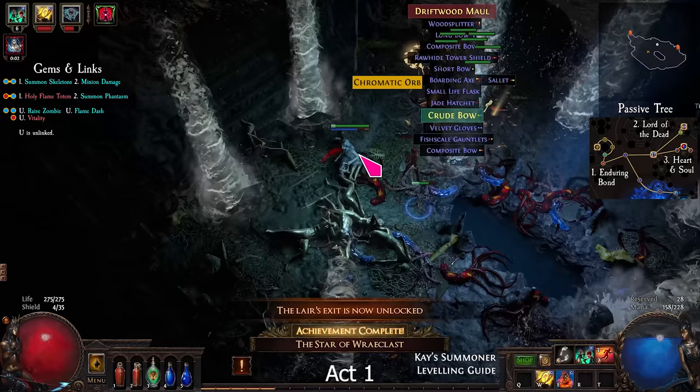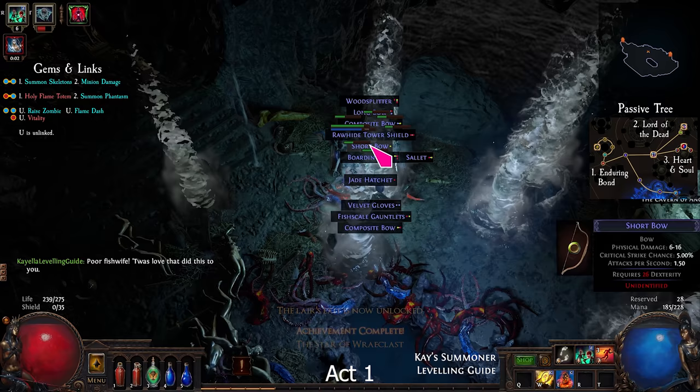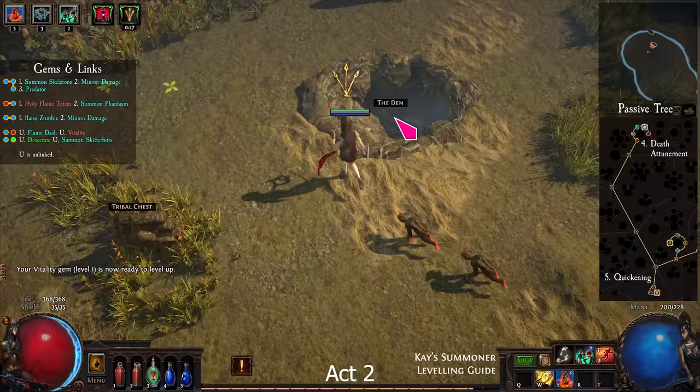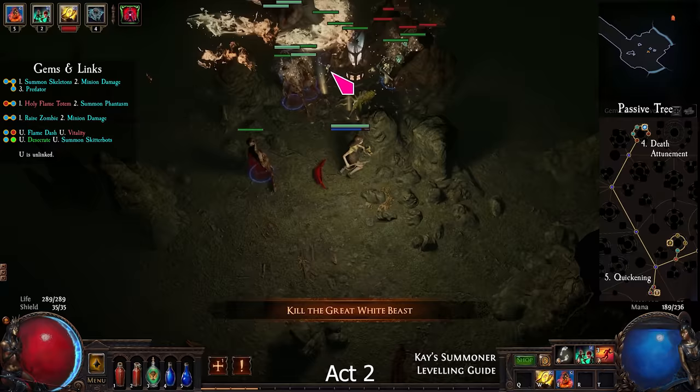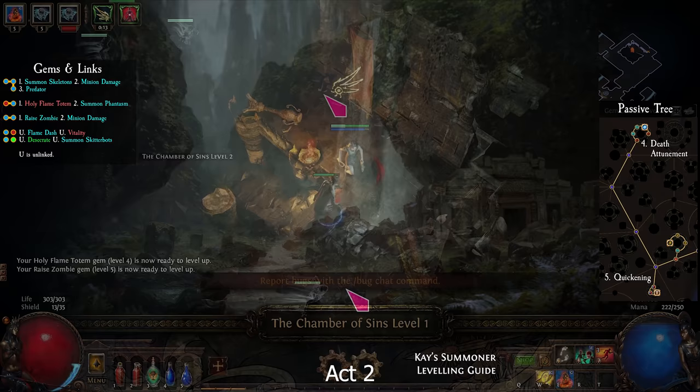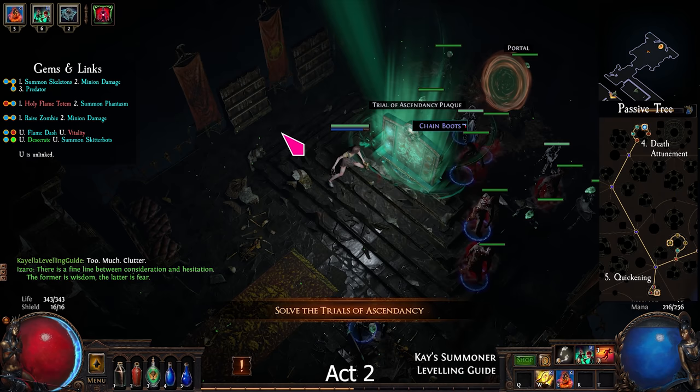After defeating Merveil, pick up what you can and exit to the Southern Forest. Find the Den in the Old Fields and kill the Great White Beast, then go to the Crossroads. From the waypoint, go left to the Chambers of Sins. Complete the trial, kill the mini-boss, get the Baleful Eye, and return to town.